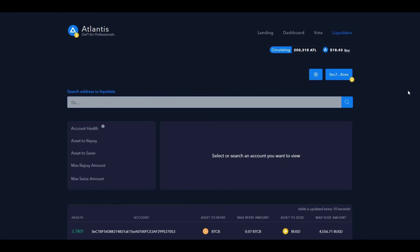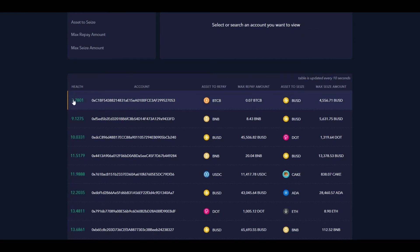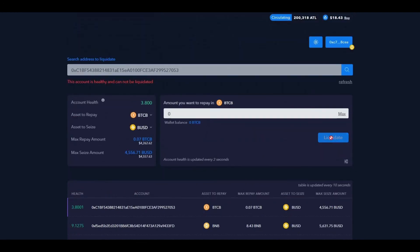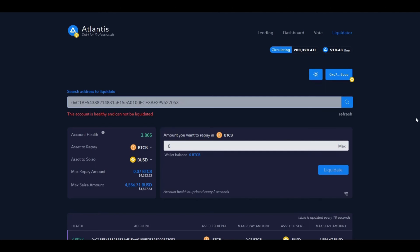The last thing I want to show you is the liquidator, which is kind of cool — I've never seen this before. It shows all the accounts that are close to liquidation; you see the health number, and the lower it gets the closer they are. When it gets to zero, basically anyone can click it and choose to liquidate the balance — and the one who does gets a seven percent bonus from the liquidated account. You could possibly make a lot of money on this, especially if you're clever enough to create a bot. They're a really young project so there's heaps more coming — they're adding the Polygon/Matic chain, NFT stuff, and satellite dApps on top of the Atlantis ecosystem.